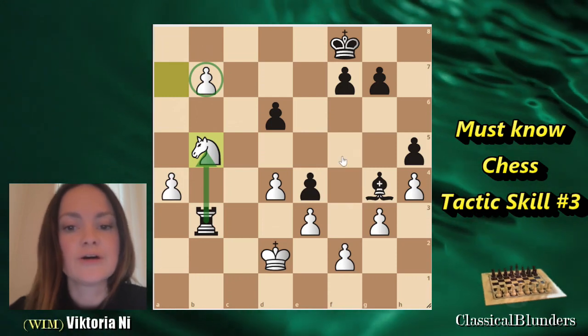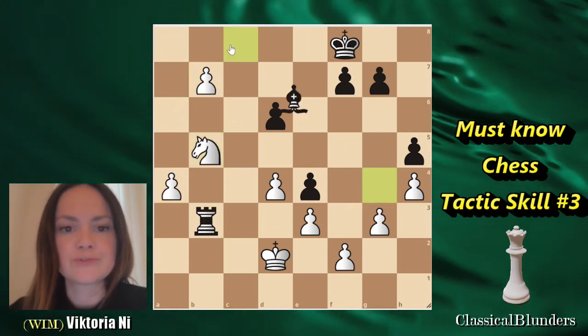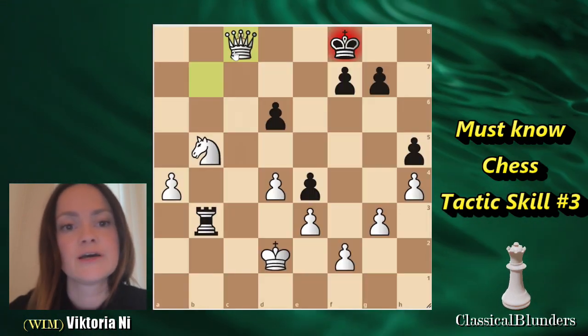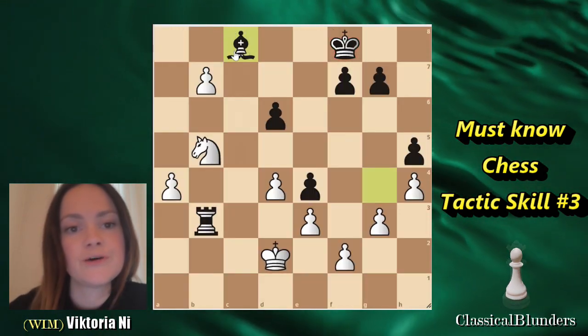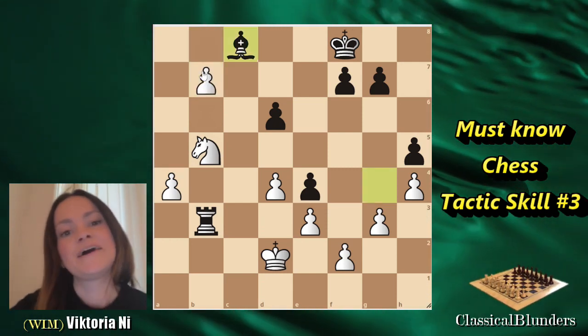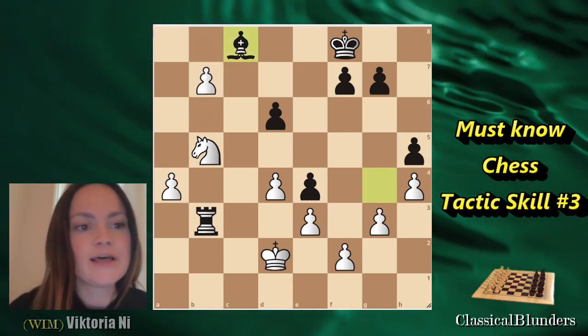There is no way to stop this. If Black tries to use their Bishop and move to C8, it's still unstoppable. As long as we use the pawn and either capture the Bishop and promote the Queen, or even promote the Queen directly, it's still quite winning for White, who will be up a Queen.